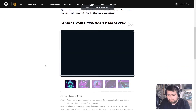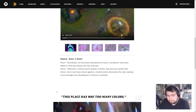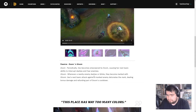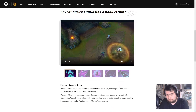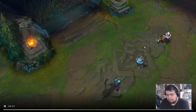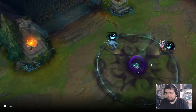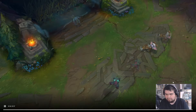Let's start with the passive first. Doom and Gloom — Doom: periodically Vex becomes empowered by Doom, causing her next basic attack or ability to interrupt dashes and fear enemies. Gloom: whenever a nearby enemy dashes or blinks, they become marked with Gloom. Vex's next basic attack against any marked enemy detonates the mark, dealing bonus damage and refunding part of Doom's cooldown. So the ability will fear, it gets a mark, and then you reset it — that's actually really cool and crazy strong because you can use any of your abilities to trigger a fear.